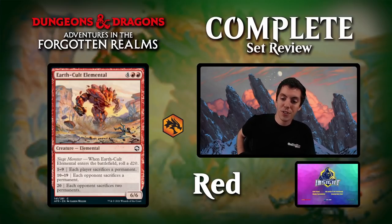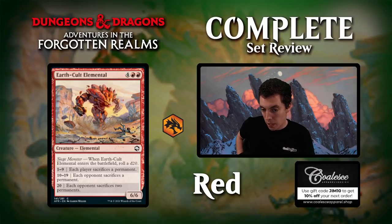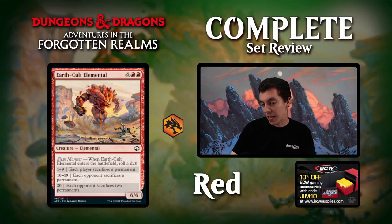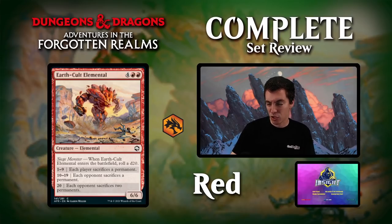Earth Cult Elemental: six mana for a 6/6 — fine. When it comes into play, roll a d20: on 1-9, each player sacrifices a permanent; 10-19, each opponent sacrifices a permanent; on 20, each opponent sacrifices two permanents. If you need a curve topper in your draft deck, it's okay, but each player sacrificing a permanent isn't ideal. Half the time it'll be okay, but it's pretty middling as a curve topper. If you're playing a dice roll deck, the die roll trigger is more important than the actual result. Kind of a middling six-drop — you'll play it if you need one.